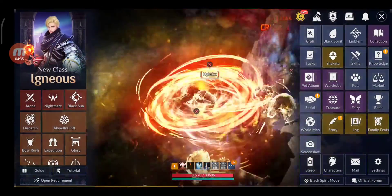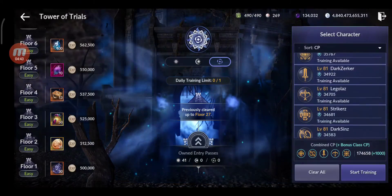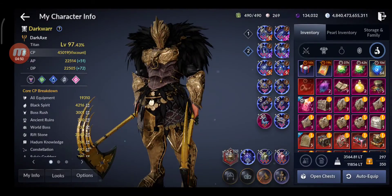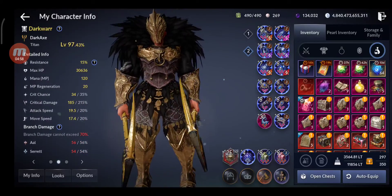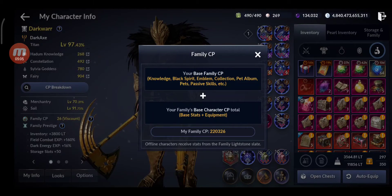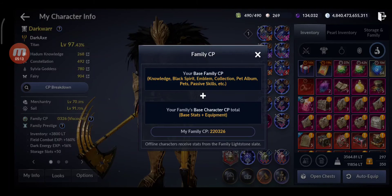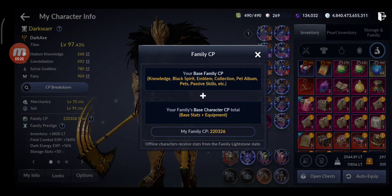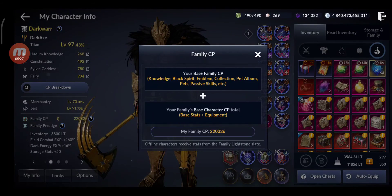Let's see the tower — 174,000 CP. And the total family CP: 220,326. I could get a bit more because there are characters that don't have all the gear I could put on them right now, but I focused more on the POG team and the Infinity Tower team. Let me know what your current CP is — POG and tower CP — and see you soon with another video. Bye guys!